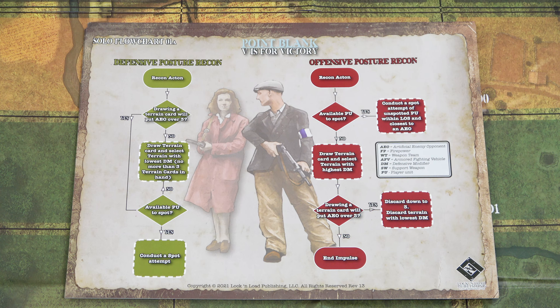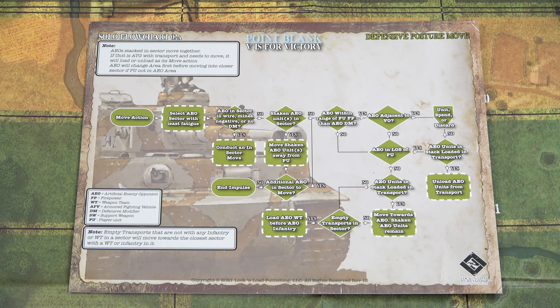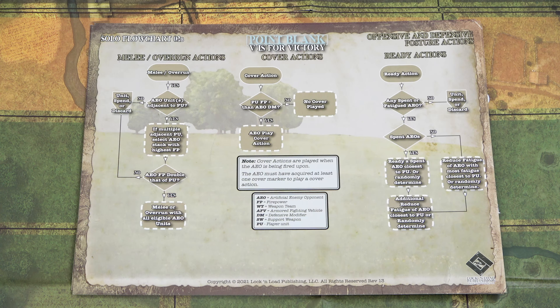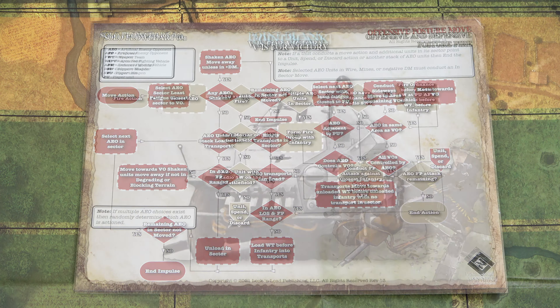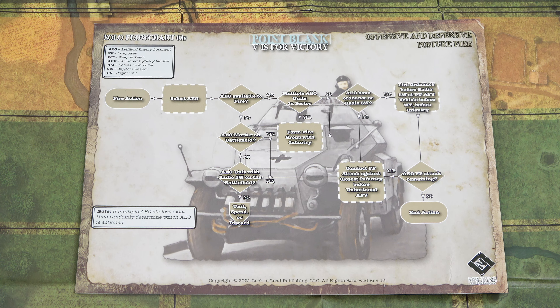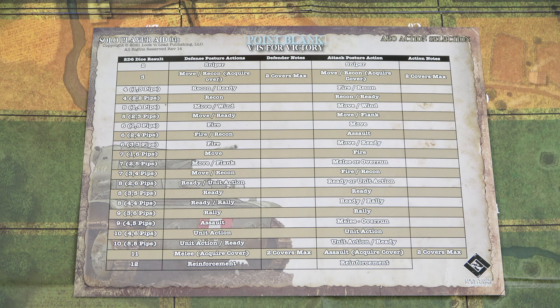The remainder of the player aid cards cover the solitaire aspect of the game. We start off with the solo flowchart for defensive posture recon and offensive posture recon. On the back, we have the offensive and defensive posture AEO upkeep phase — the AEO is the enemy AI — giving you all the steps for handling the AEO during upkeep. On the next sheet, defensive posture move; on the back, offensive and defensive posture actions. Then on the final player aid, offensive and defensive posture unit spend or discard action, and on the back, the AEO action selection.